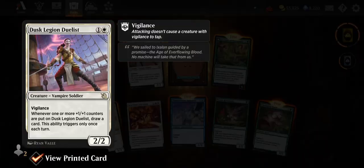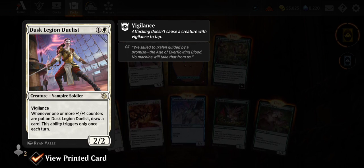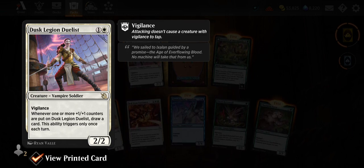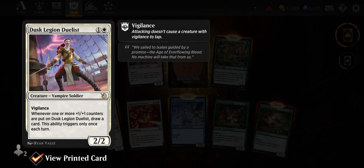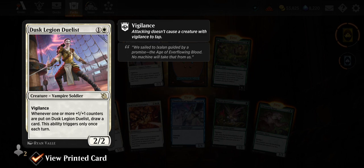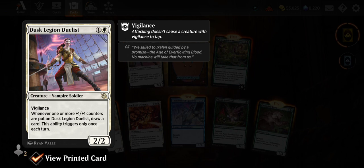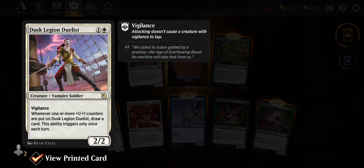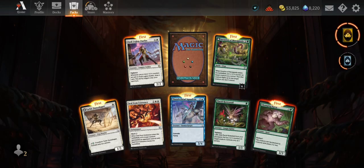Dusk Legion Duelist — white Vampire Soldier, one and white for a 2/2 with vigilance. Whenever one or more +1/+1 counters are put on Dusk Legion Duelist, draw a card — this ability triggers only once each turn. You'll need ways to put counters on it, but cards like Kaito Shizuki or Kakazon on curve could work. I might have to mess around with that.